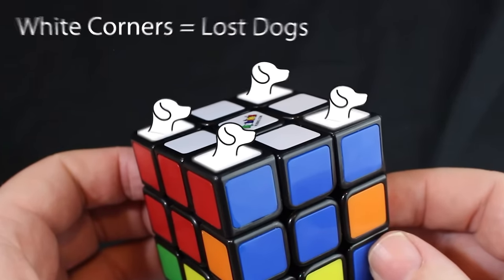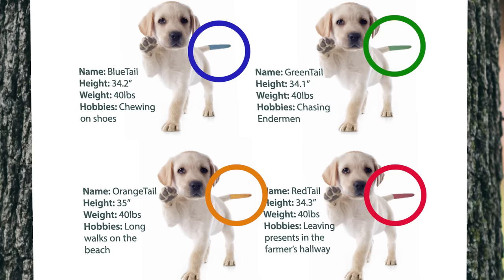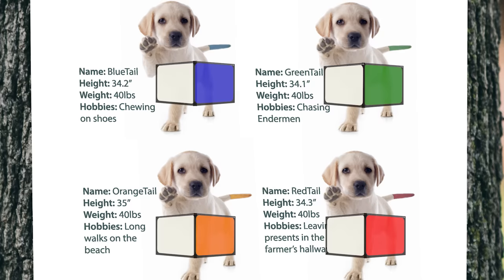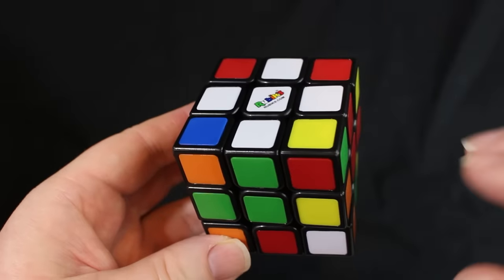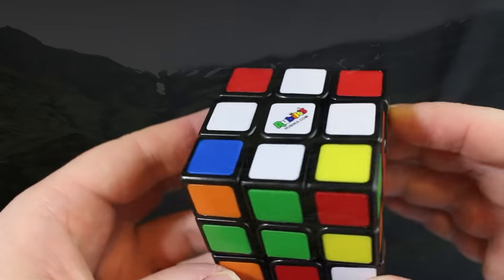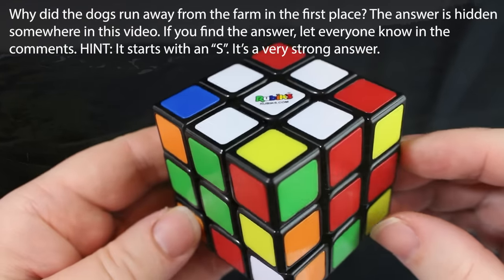I call the white corners lost dogs. These dogs are missing and it's our job to find them. Notice that each of the dogs have a white face and a colored tail. On the cube the dogs look like this. Imagine that this cube is a hill, and on top of this hill there are four farmers with dogs. One day the dogs wandered down the hill and got lost. So it's our job to find those dogs and return them home.